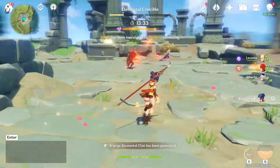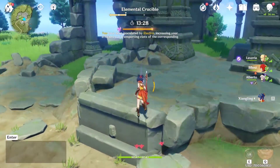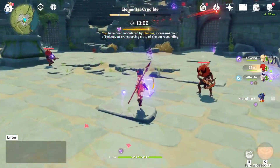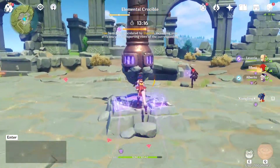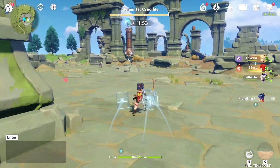At some point there's a mini-game where if you collect the same type of element shown — in this case the Electro one — you go faster. You can basically speed-run the event by carrying multiple cubes of the same type.